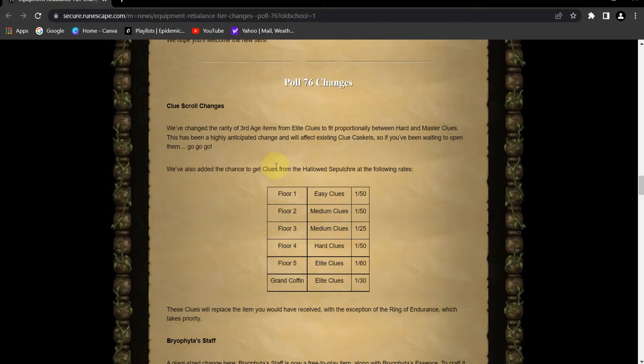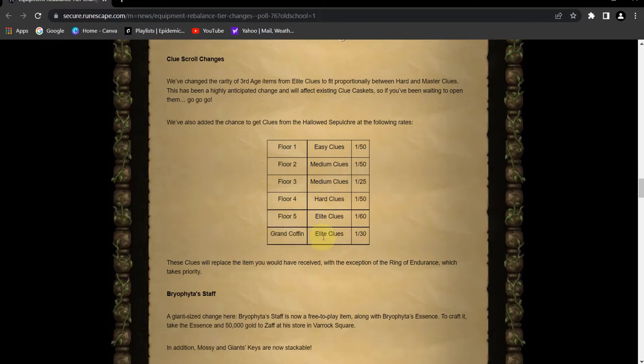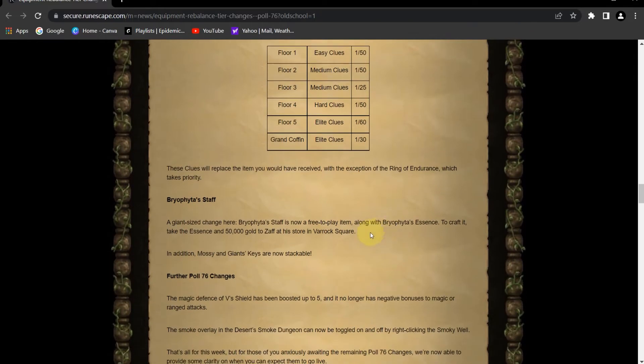We've also added the chance to get clues from the Hallowed Sepulchre at the following rates: Floor 1 easy — 1 in 150; Floor 2 mediums — 1 in 150; Floor 3 cuts that in half at 1 in 125; Floor 4 — 1 in 50 on hards; Floor 5 — 1 in 60 on elites; and the Grand Coffin — 1 in 30, cutting that 1 in 60 in half. These clues will replace the item you would have received, with the exception of the Ring of Endurance, which takes priority.